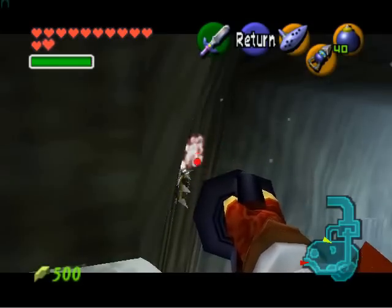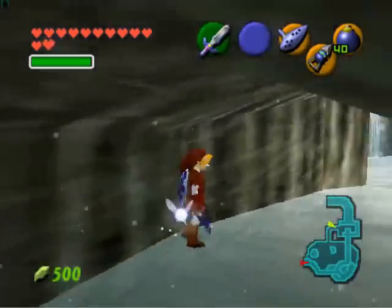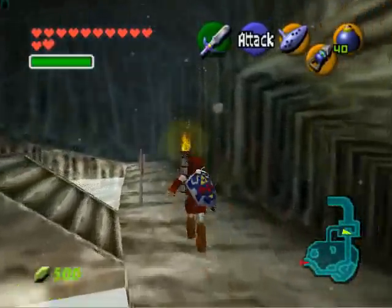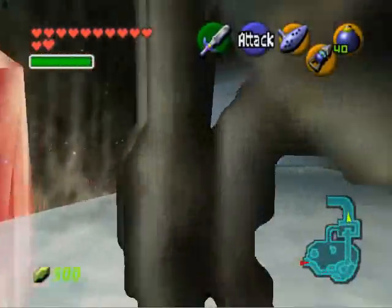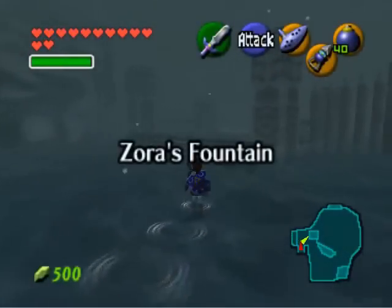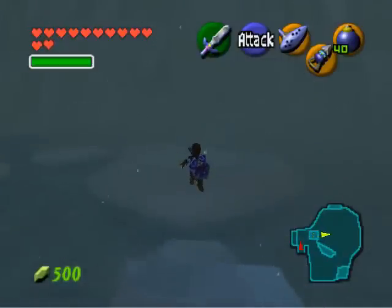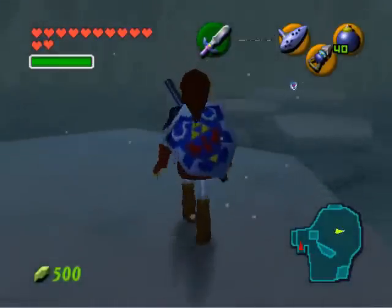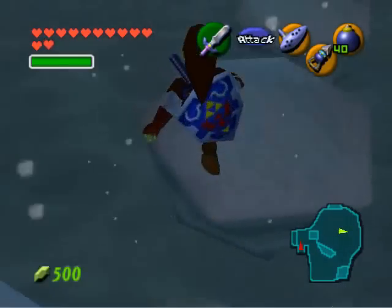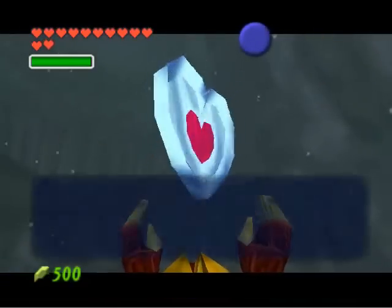There's a skulltula right here that you can only obtain from this point. Even if you have the longshot and you try killing that skulltula from the base of the waterfall, it's still not going to be long enough. So, King Zora is trapped in red ice. What do you think we're going to need to thaw him out? If you guessed blue fire, correct. Now we're on a mission to find some blue fire. You can buy some in shops, but it's extremely expensive, so I'm just going to save my rupees and go to the Ice Cavern instead. I'm forced to come here as part of the story anyway, so I'm going to knock this mini dungeon out early.